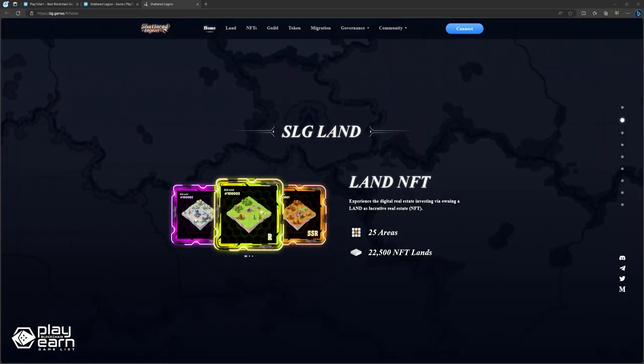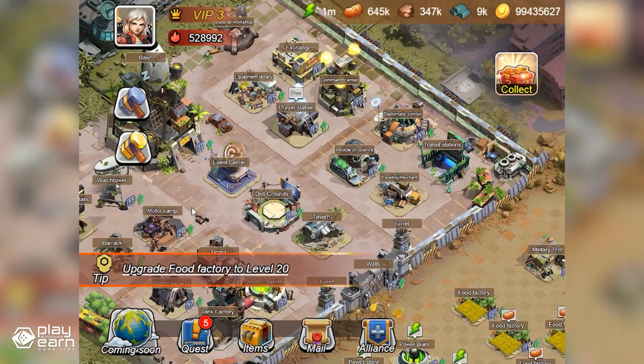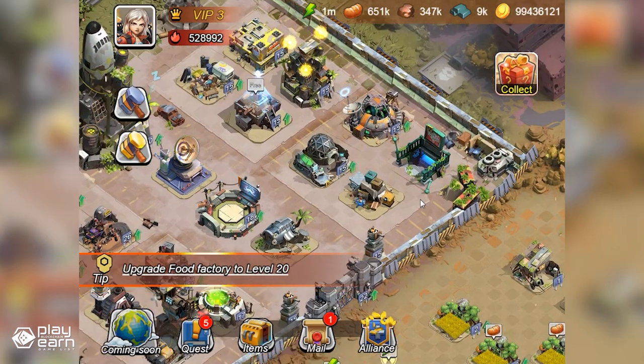Land NFTs are the most important NFTs in the game. They represent the real estate that you can own and develop in the game world. Each Land NFT has its own location, size, terrain, resource type, and production rate. You can build various buildings on your land to produce resources, research technologies, train troops, and defend your territory.